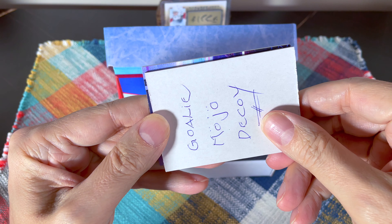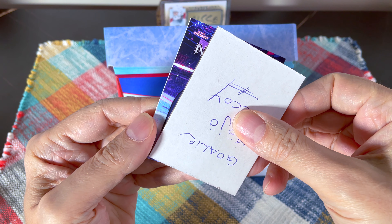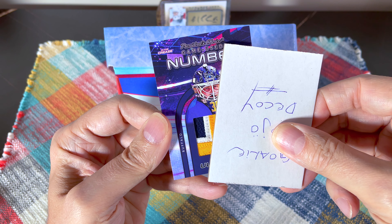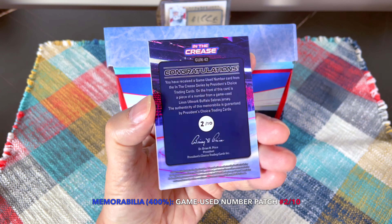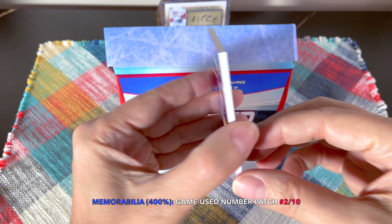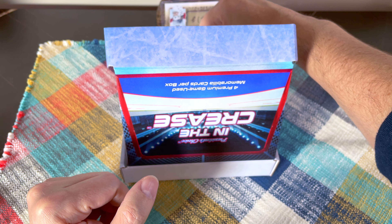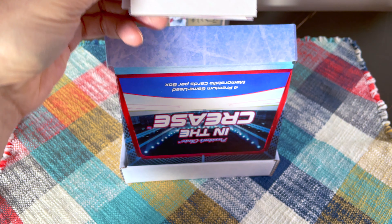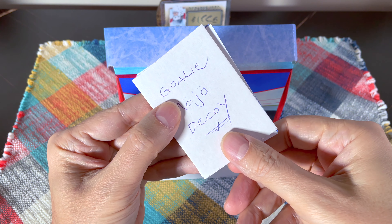I've almost always hit the game-used numbers to start off the break, and this again is one of the game-used numbers. It's a Buffalo Saber - it's Mark Linus, who is having an unbelievable start to his season. Look at that, absolutely beautiful - card number two of ten. That guy's stock is going right up at this point, he's 14 and one this year with an over .930 save percentage. Wow. His rookie card is from 2015, the McDavid draft year, even though he was a sixth rounder back in 2012.